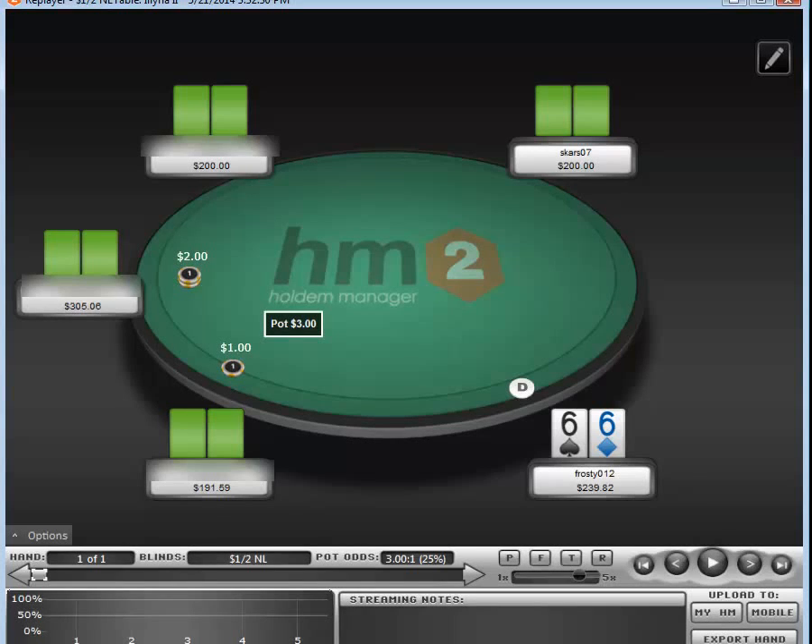What's up everybody, Frosty here, got another hand of the week for ya. This hand is fresh, played it today at a 6-max 200 NL table. I don't know if there's really a particular theme to this hand or not — I suppose you could say the theme could be not overplaying fairly big hands in certain spots, but mostly it was just an interesting hand.